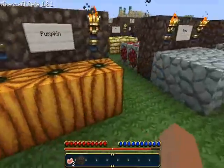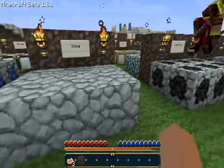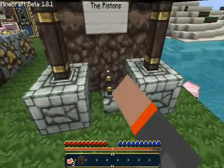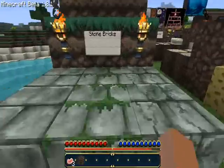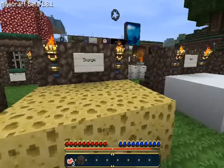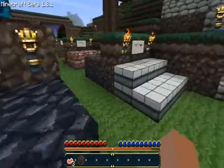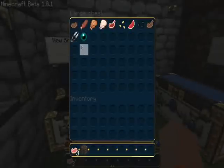Here you have the jack-o-lantern, pumpkin, stone. Coal ore, iron ore, and here you have the sticky and regular pistons, which are addicting to play with anyway. Here you have the regular stone brick, moss stone brick, cracked stone brick. Here you have the sponge, snow, ice, obsidian, stone slabs. And up here, here's the new stuff — all the new stuff that's been added.